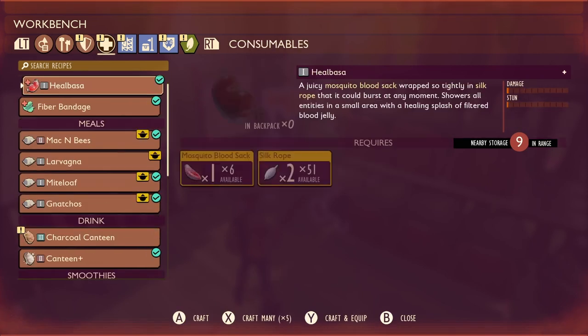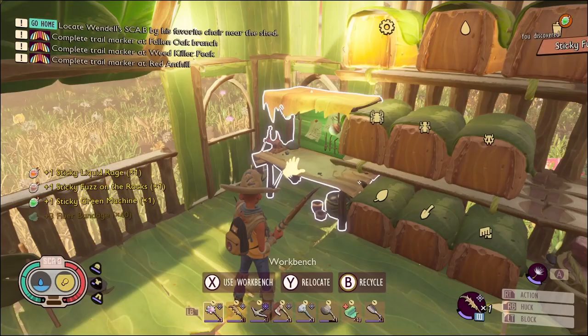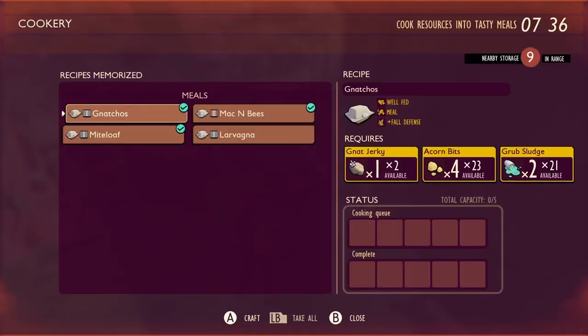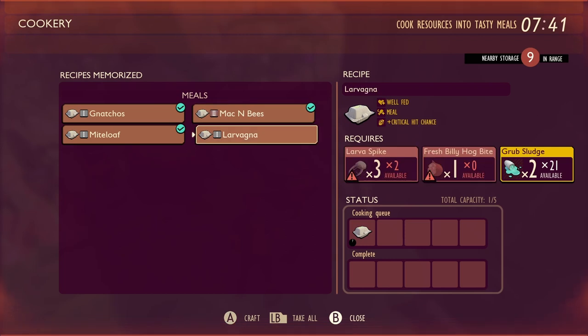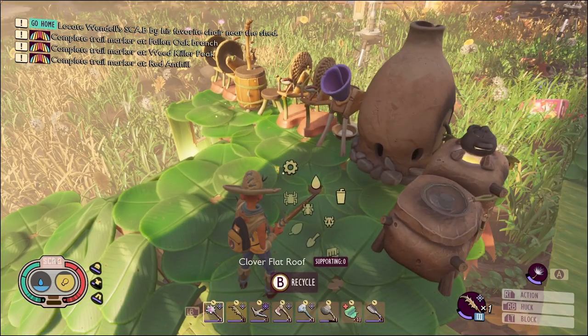Let's grab a... I want to make sure that I have as many bandages as I can carry. You know what I do want to do? Finally use our cooking station. We've got nachos which give us fall defense. Might loaf gives us attack stamina - I'm probably just gonna use that. Fall defense and critical hit chance on the larvania. Oh, more hot dogs - I am definitely gonna have to keep an eye out for those.